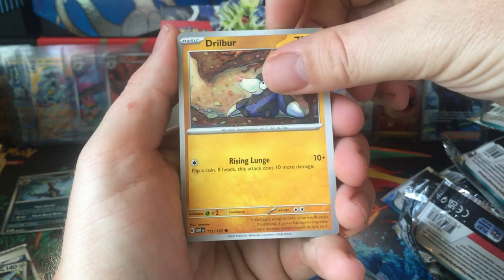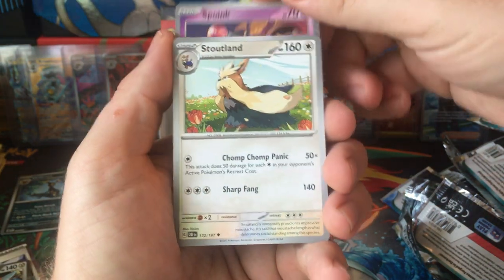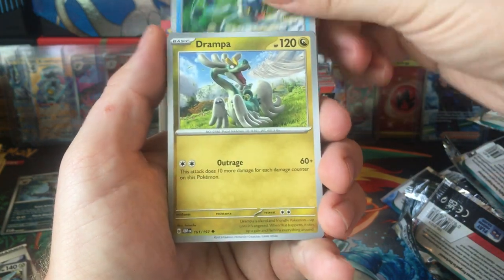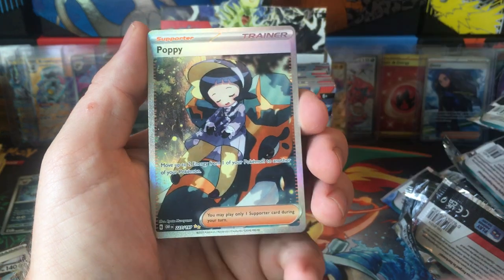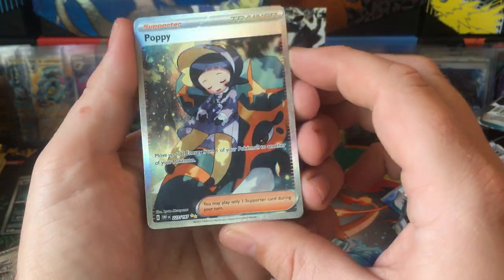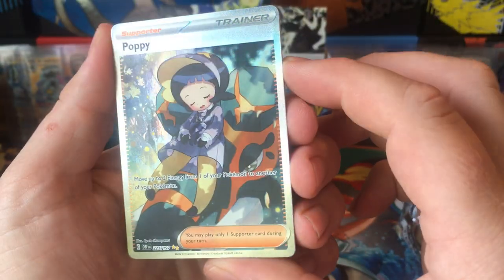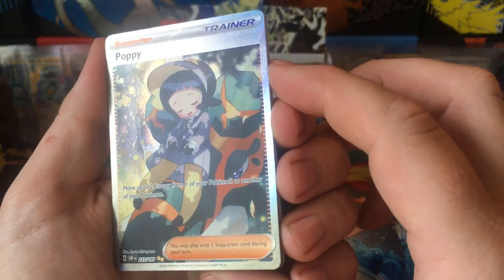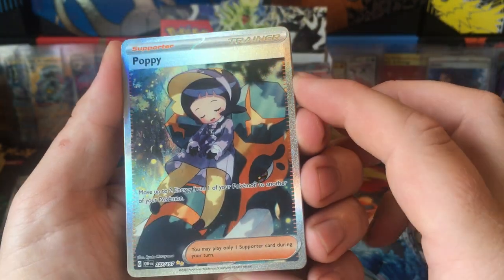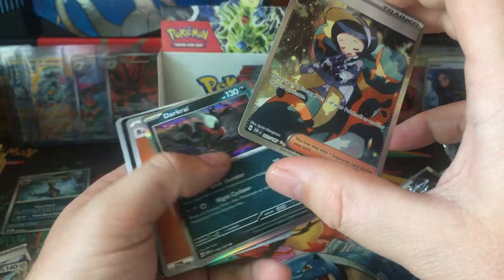Still making my way down the right side. Caps Kid, Drilbur, Cub Chew, Splink, Stoutland, Frogadier, Drampa. Drilbur Reverse. And Poppy — I think that's the Alternate Art Trainer or whatever it may be called. And Darkrai.